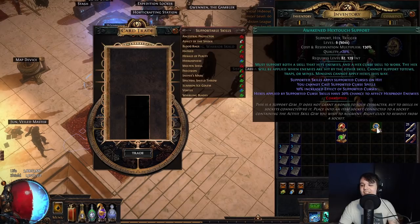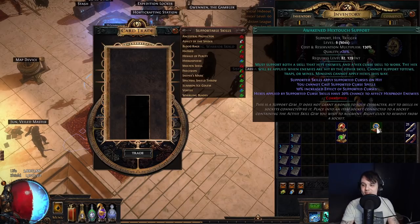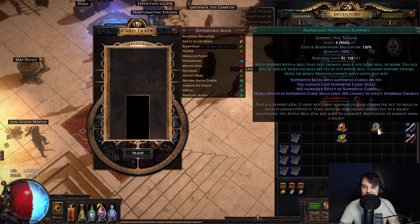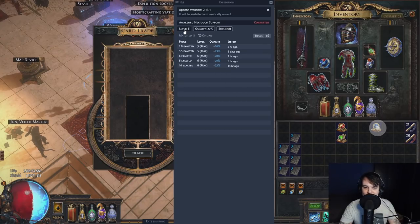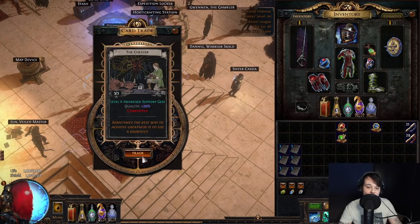I said to my friends before I do this, if I get Awakened Hex Touch I'm going to be so annoyed because it's so garbage now. It was so, so good before they nerfed it and now it's like 2x I think, something like that, even as level 6. Oh — it's 6x, okay, so it's still worth a little bit then according to this, but it's so much worse than it used to be. This would have been like 20, 30x in the previous leagues. But yeah, let's keep it going.